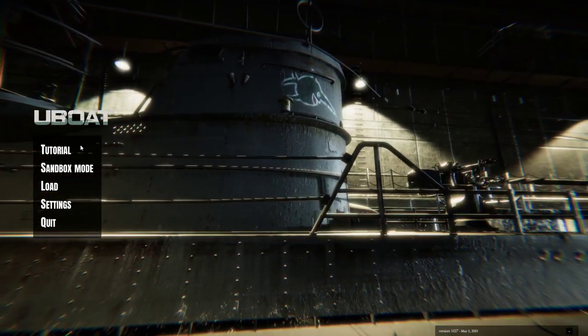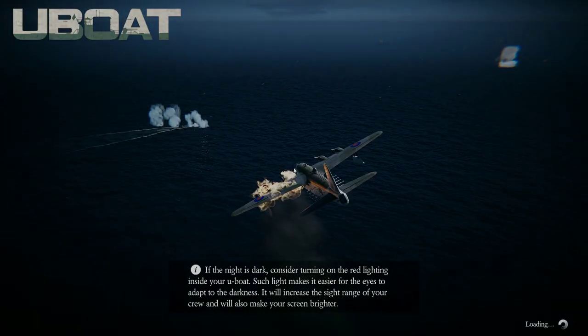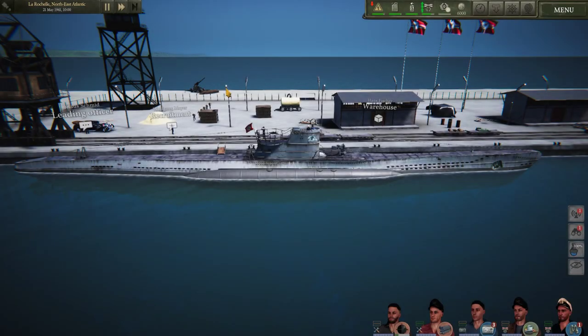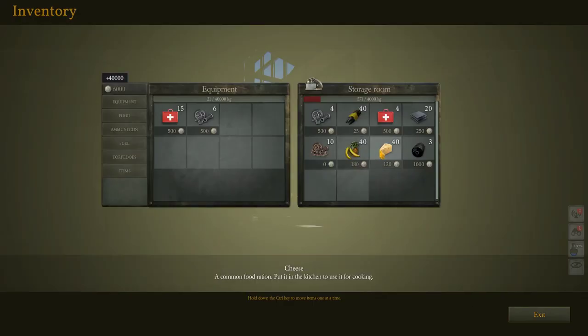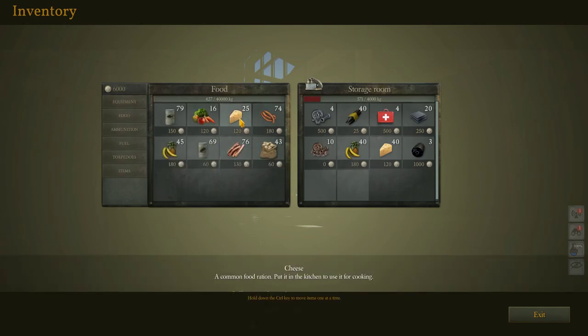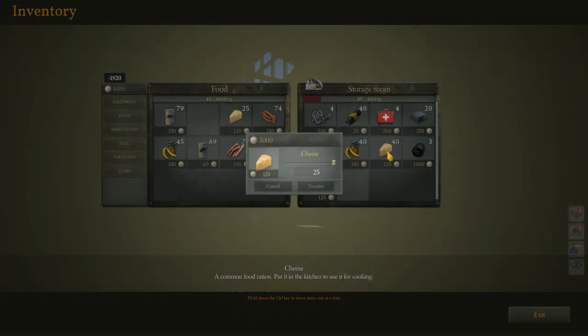We'll take a look at it here in sandbox mode. I've already set everything up. We're going to port the Rochelle. The first thing I like to do is get some extra supplies for our sub, so we'll go into the warehouse. There are certain bonuses you get if you can vary the sailors' food, and you can also buy different scraps. I just want to make sure we have a good selection of food.